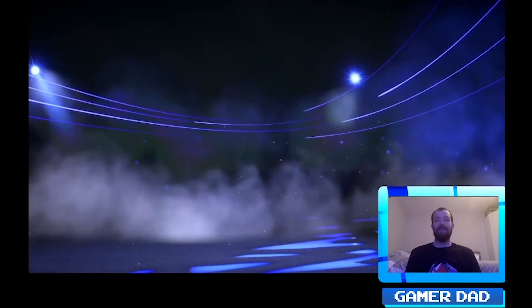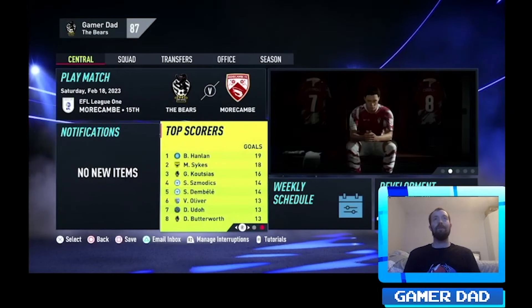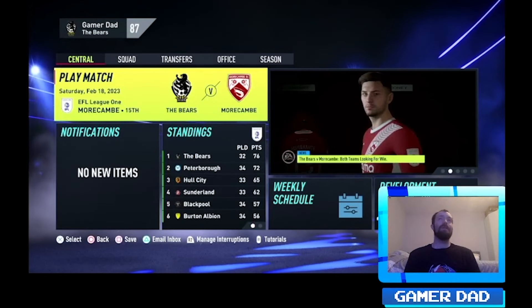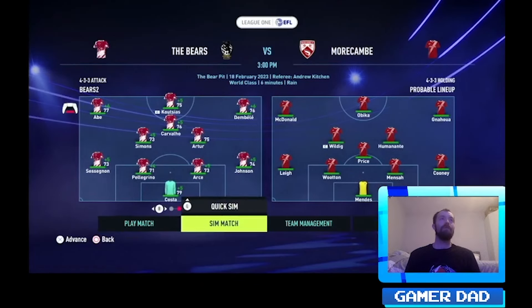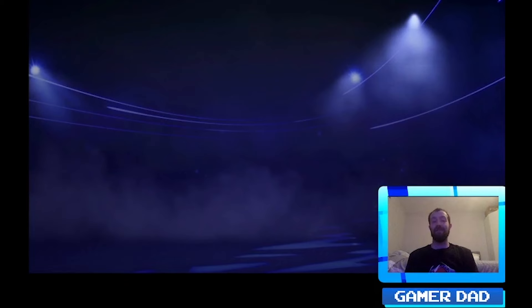Costia has dropped off a little bit in the second half of the season. Another game here against 15th-placed Morecambe — team looks nice and fresh. Another sim with the first team and we get a 2-0 win. Arthur with both goals coming back after his injury — good form, nice to see.